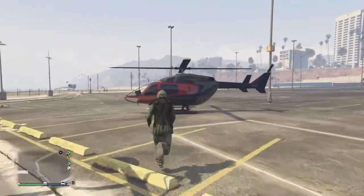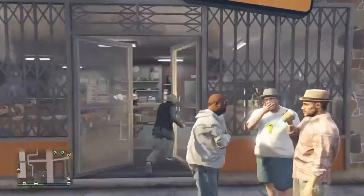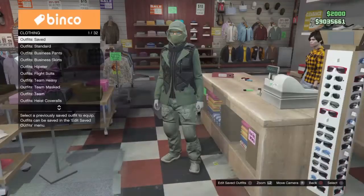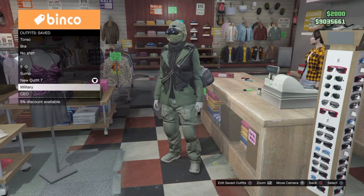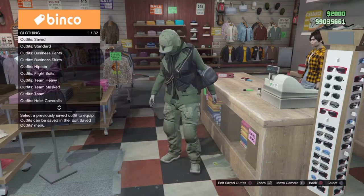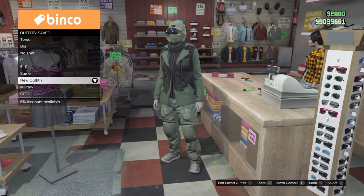Or if you're in your apartment you can just go into your wardrobe and save it. Then pick the outfit that already has the night vision goggles on it. Once you pick that outfit and go through any of your outfits, you'll notice the night vision goggles glitch onto them.